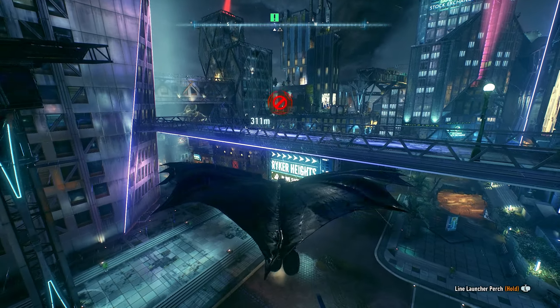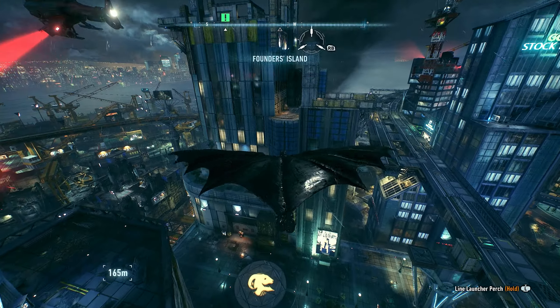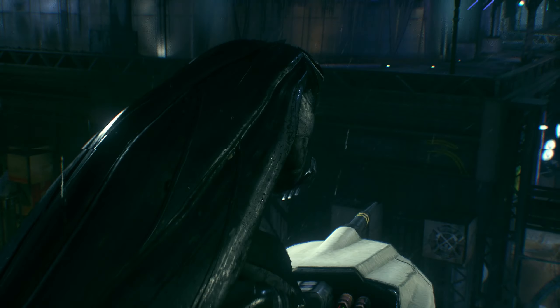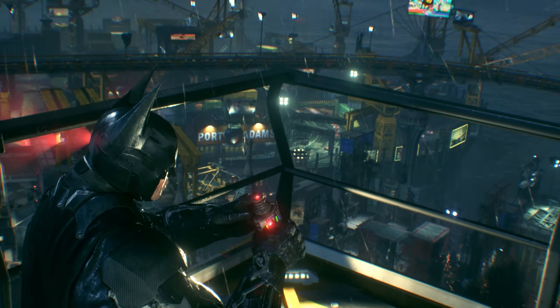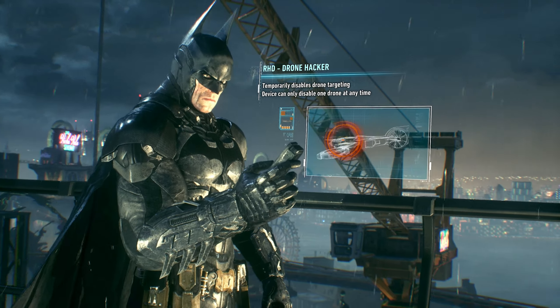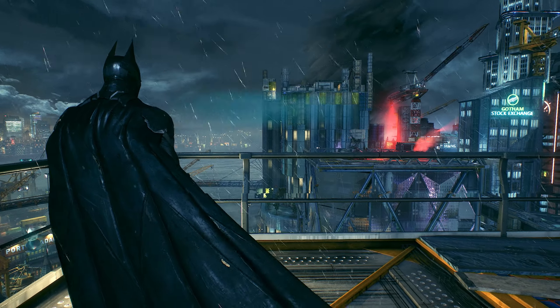Don't worry, we'll give you more time — just give us a second, we're fighting a lot of enemies. Watch out for that electric guy, throw some batarangs. I pressed A to dodge — so annoying. Let's take out the big guy because I'm worried about him. There we go, took him out. This guy is giving people electricity, so let me take him out with a batarang so I don't get electrocuted. That was a pretty good battle.